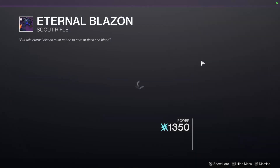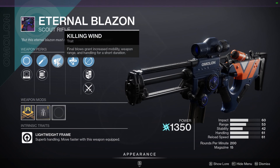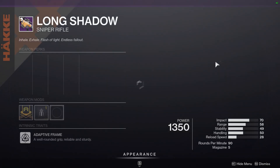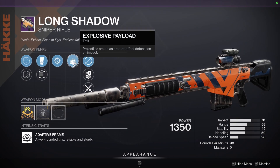For the Scout Rifles, we have Eternal Blazin with Unrelenting, High Cal, and Killing Wind. Killing Wind is at least a great perk because it makes you fast. And we have the Long Shadow — it's rare to see an Explosive Payload on a Long Shadow, which is kind of funny honestly.